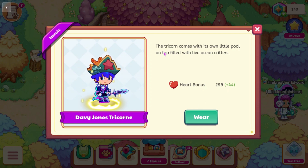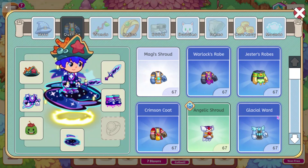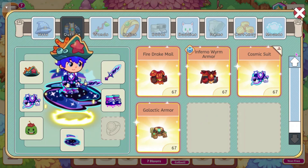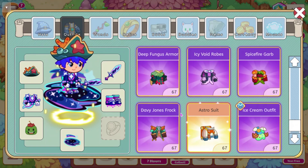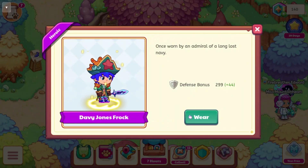It says the Tricorn comes with its own little pool on top filled with little ocean critters. This is what the hat looks like. Let's go ahead and put that on. We also have some new armor right here — the Davy Jones Frock.